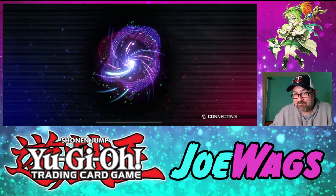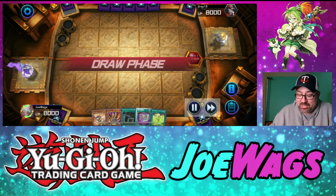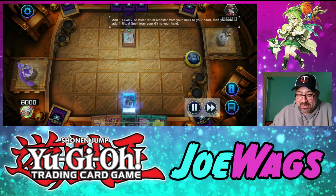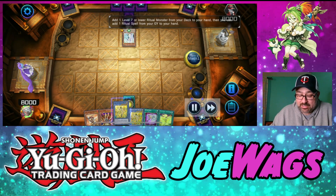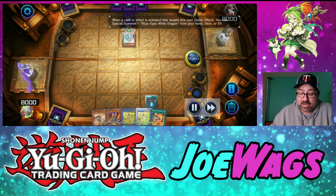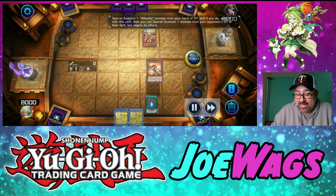On to the next replay. Sometimes I think I'd like to stream Master Duel and just play while chatting with people. Spicy hand here — I see Lava Golem and I like that, but they only dropped one monster. This is a Blue-Eyes stack. I play Preparation, do my search, and I bait out their Maiden because I want the Maiden to go off. I equip with Acts of Fools to bait the effect — it's going to give me access to another body on board.